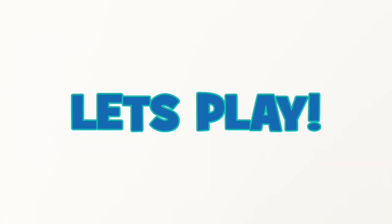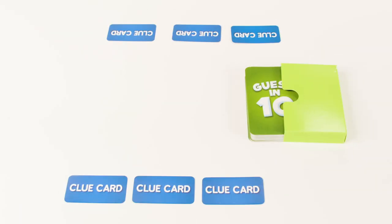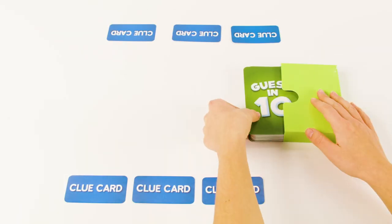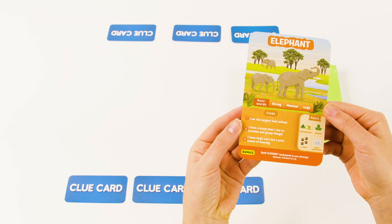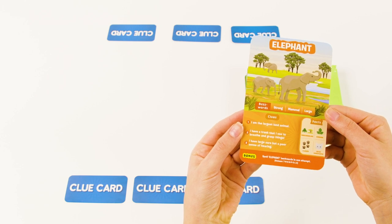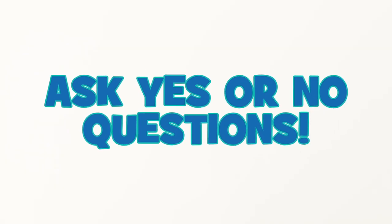Let's play! The youngest player, or the team with the youngest player, goes first. Your opponent draws a game card and reads out only the first two buzzwords. You then ask up to 10 questions to guess what's shown on the card — you can only ask questions that have yes or no answers.